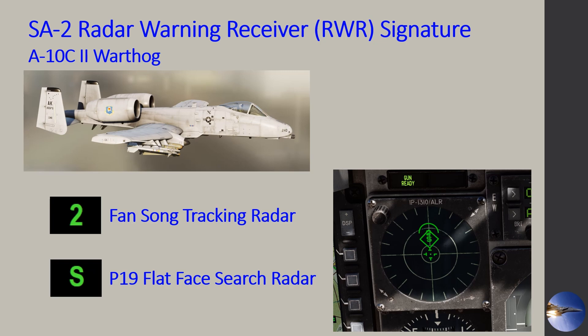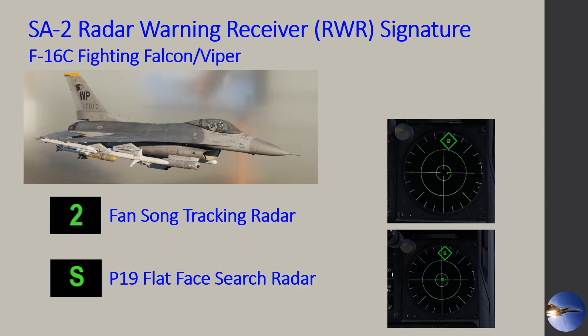Now I'm going to jump into the RWR — the radar warning receiver signatures — that you'll see on some of these NATO jets. I primarily fly four aircraft in DCS: the A-10C Warthog, the F-16, F-18, and the Strike Eagle. They're all pretty similar in what you see on the RWR. In the A-10, the RWR shows both the search radar and the SA-2 in the cockpit. For the Fansong tracking radar you're going to see the '2' as its symbology, whereas the P-19 or Flat Face is going to show a search radar symbol 'S' on your RWR. Very similar to the F-16 — again, you'll see the number '2' for the Fansong tracking radar and the 'S' for the P-19.